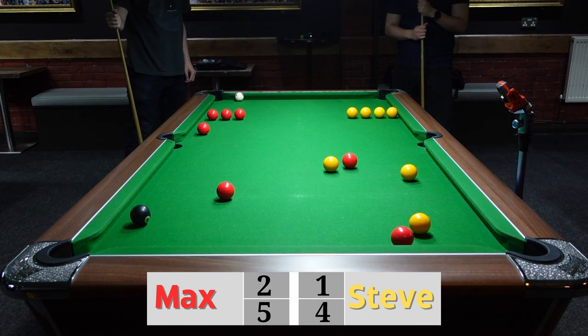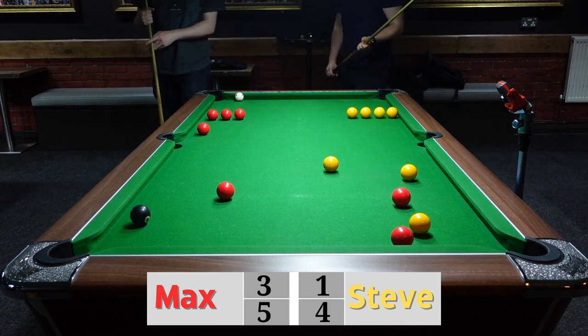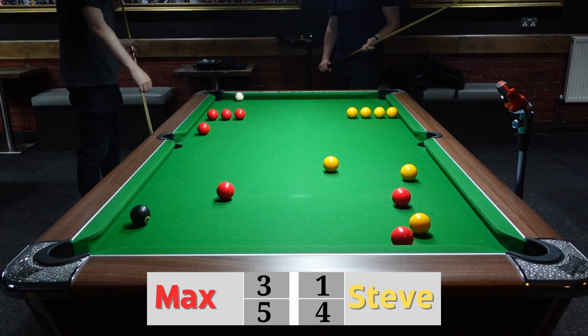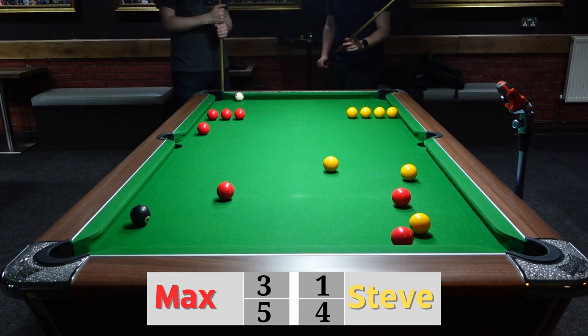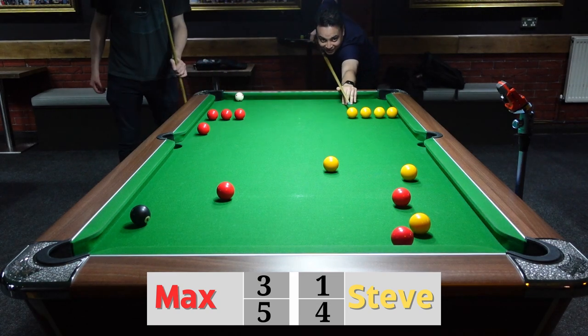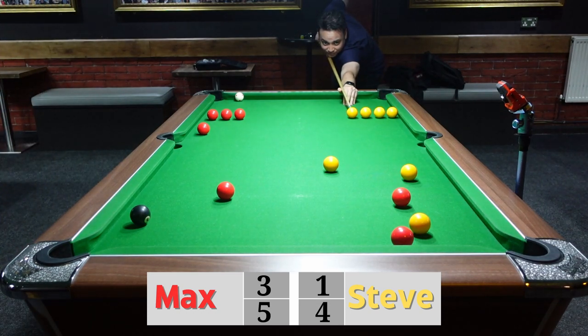A very safe shot here from Max — he's threaded that through those other two balls. It's well protected because if Steve goes for his to knock his balls back in, he can't get that one out. It's not near the black so it's not dangerous in that regard — interesting tactics, and we see more and more tactics appearing.